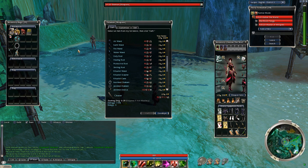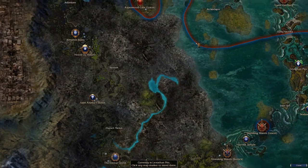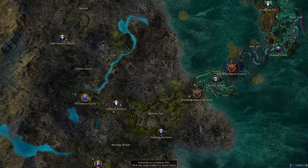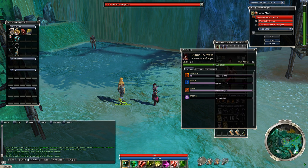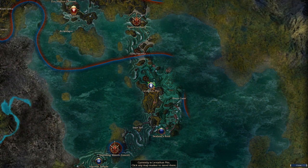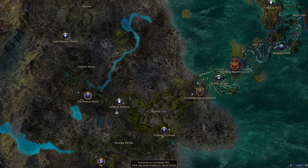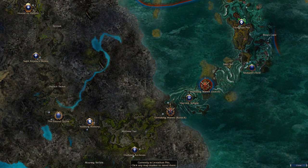You obviously need to have progressed through Factions far enough, but Factions is a pretty quick campaign. You can get to Leviathan Pits right after Gyala Hatchery and Vasburg Armory right after Eternal Grove. Keep in mind that I have to talk to Talamon because I have more Luxon faction than Kurzick faction — 49k to 24k — so I have to go on the Luxon side. Even though Leviathan Pits is currently held by the Kurzick side, you still need to have more Luxon faction to trade with him. And Vasburg Armory is for Kurzick players — if you have more Kurzick faction, that's where you buy your 40-40 sets.